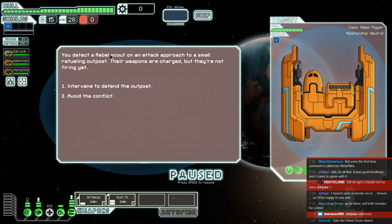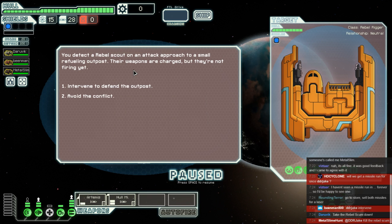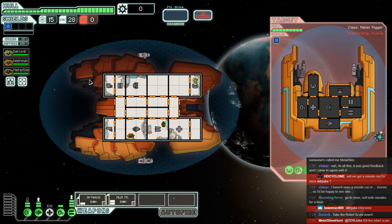Bean Man wishes to intervene. Metal Slime is saying kill the rebel scum, so that's what we're going to do. They don't know who we are — apparently. Well, let's change that. I don't want to get shot by those rockets of theirs.